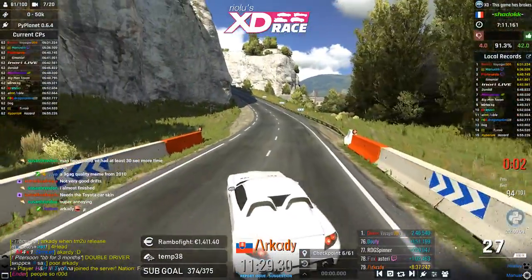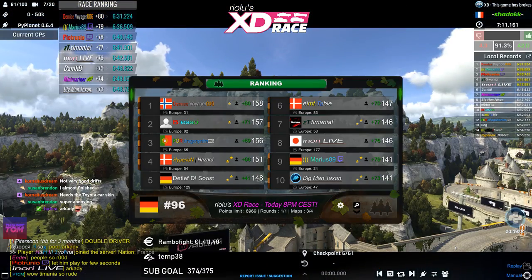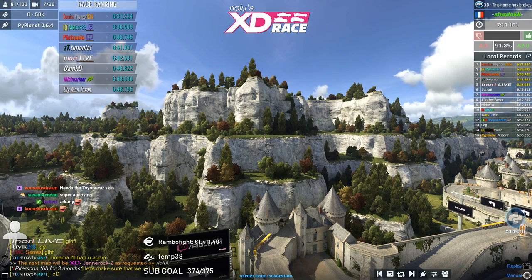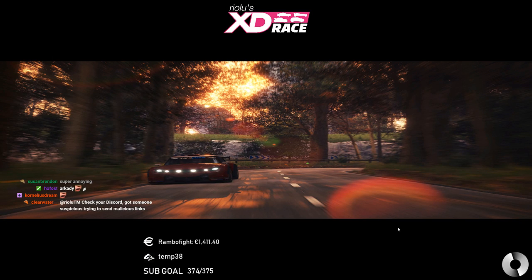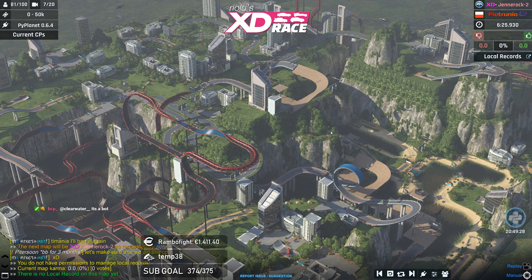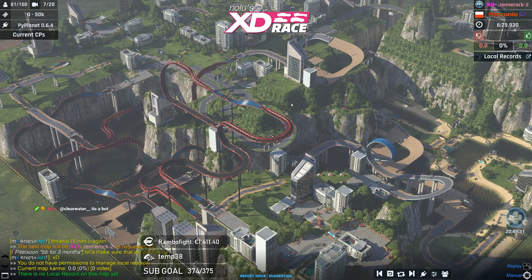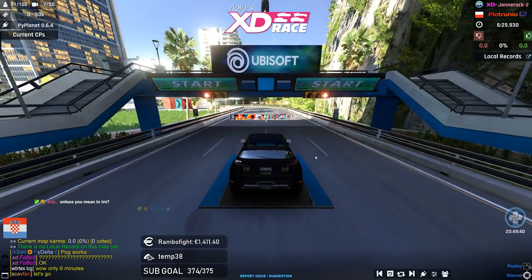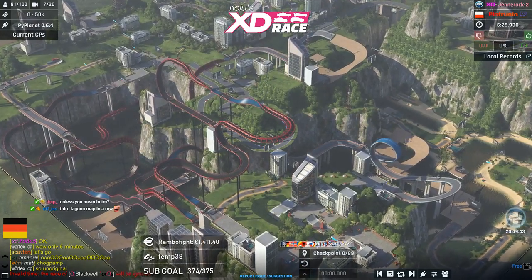Hopefully the next map will load without me having to adjust the script. The next map is Jenner Rock — yes, it's working! Last map of the evening, ladies and gentlemen. XD Race number two of Season two — the final map made by Pietrunio: Jenner Rock, Lagoon car on Lagoon, but there's a twist.